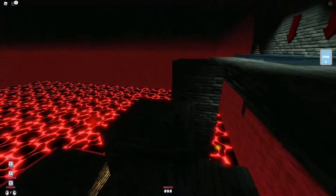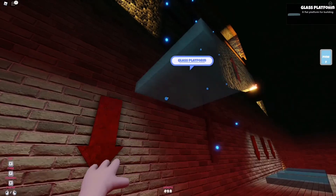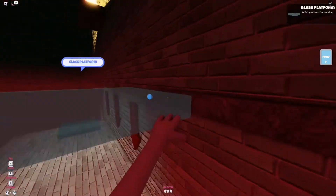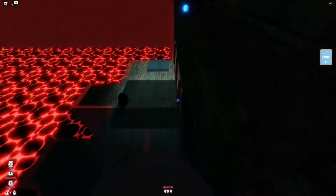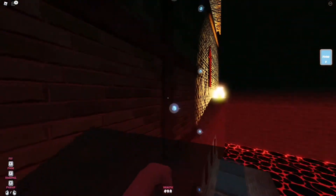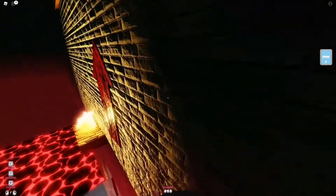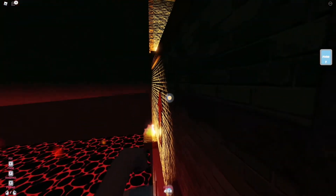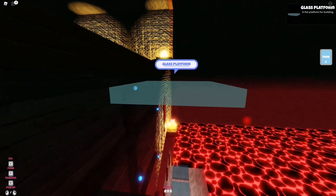What you actually want to do is this parkour right here. You want to grab some glass and place it in these spots - it's just a standard bridging technique. Make sure you place it on the little mini light bulbs, otherwise it could end badly, because you can only place it on those light bulbs. The lava rises so you've got to make it up in time.